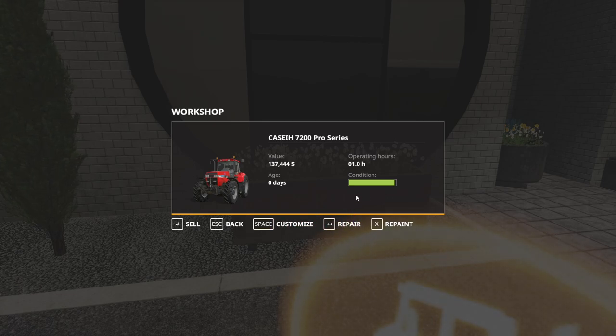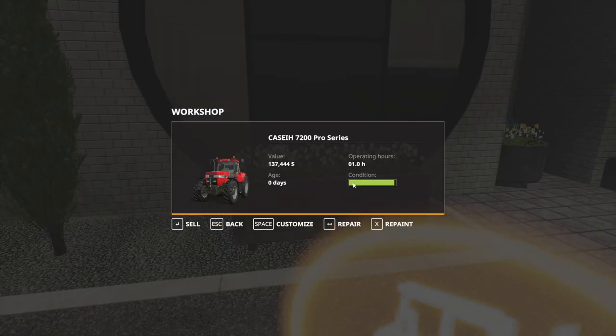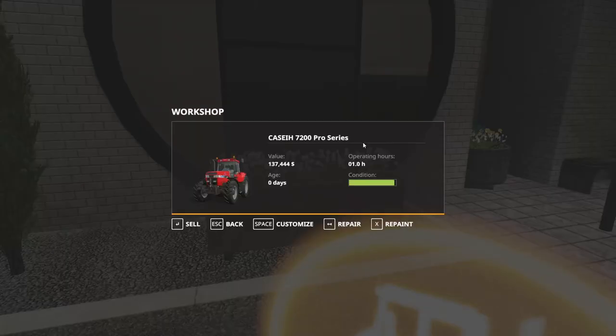In Seasons, the repair button will only fix the working condition of the vehicle. Some equipment will run slower or be less efficient if it has a lower working condition, so that's what repair fixes. If you hit repaint, that costs a lot more money because you're actually repainting the whole vehicle — that fixes all the cosmetic details. Cosmetic details don't affect how the vehicle runs, so you don't have to do it unless you want to. Maintenance needs to be done every 20 hours, and the longer you wait, the more costly it gets.